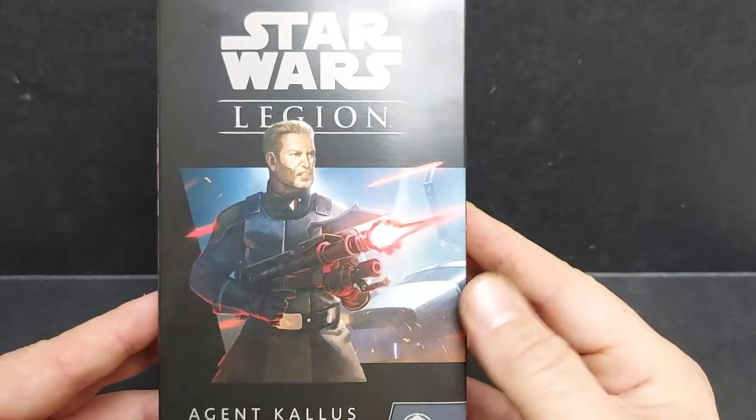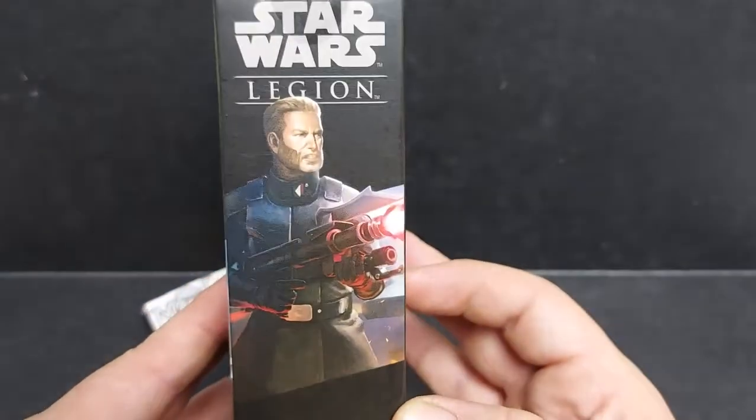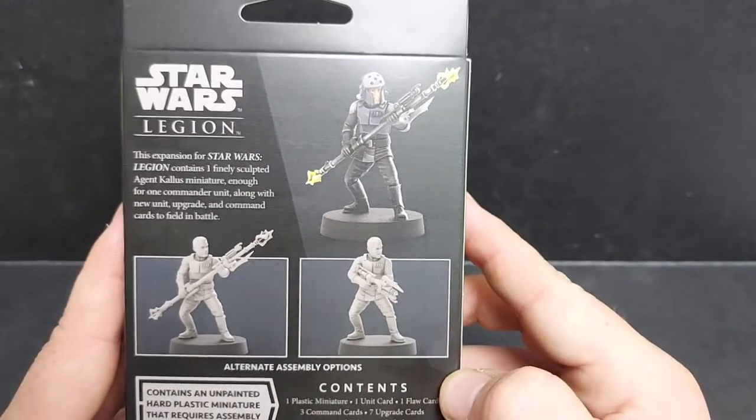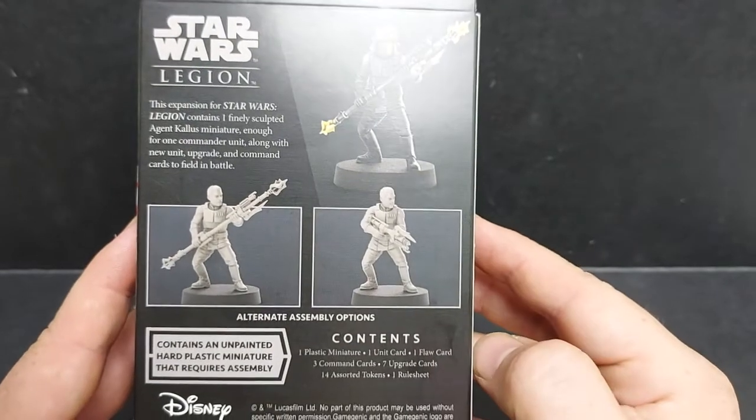So here we have Agent Kallus in all his spectre-hunting glory. This is the new thin profile box and as you can see we have a couple of alternate builds to make.